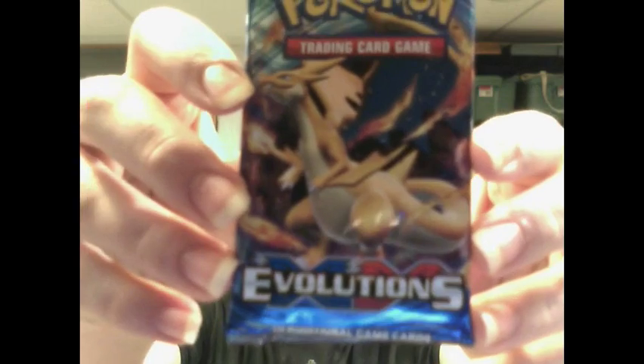Hey Pokemon fans, I'm Josh from PokeBros and welcome back to the weekly one-pack series. This is week 140 and this week I've got an Evolutions pack for you guys. It's got Mega Charizard Y on it and we'll see what's inside.